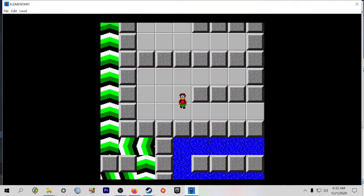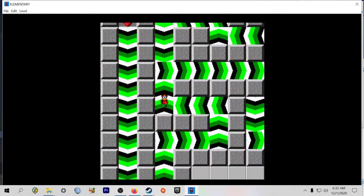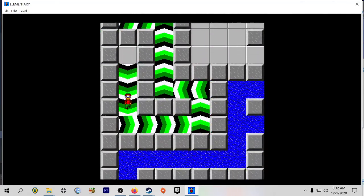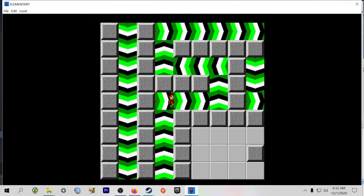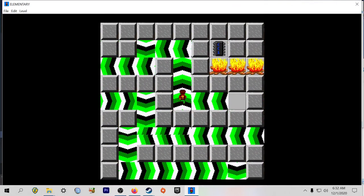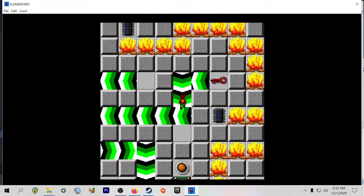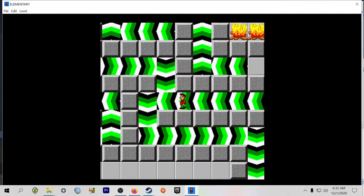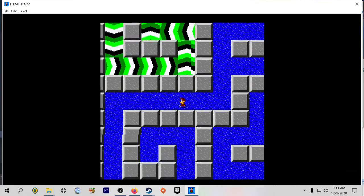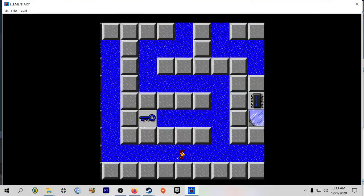I'll get the green over with first because I am already tripped out. I'll go far first. You do have to lift your finger from the directional key - you can't just press two at the same time. You have to let go of one and then move in another direction.